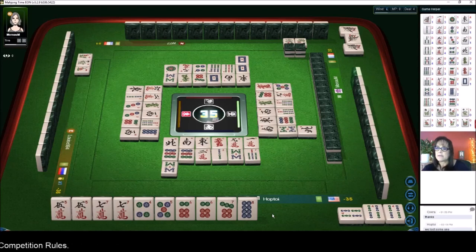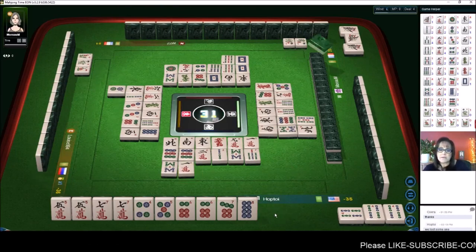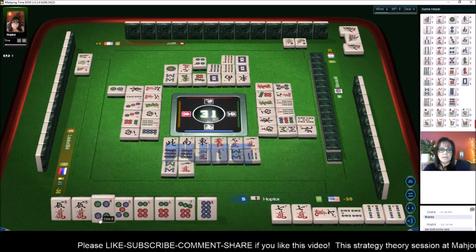Six of one, half dozen the other. There are two seven dots out and one eight dot, so really the four dot and the eight dot are more available. Let's pong — we're gonna get rid of the four, because that's closer to the middle of the sequence and might be used more.